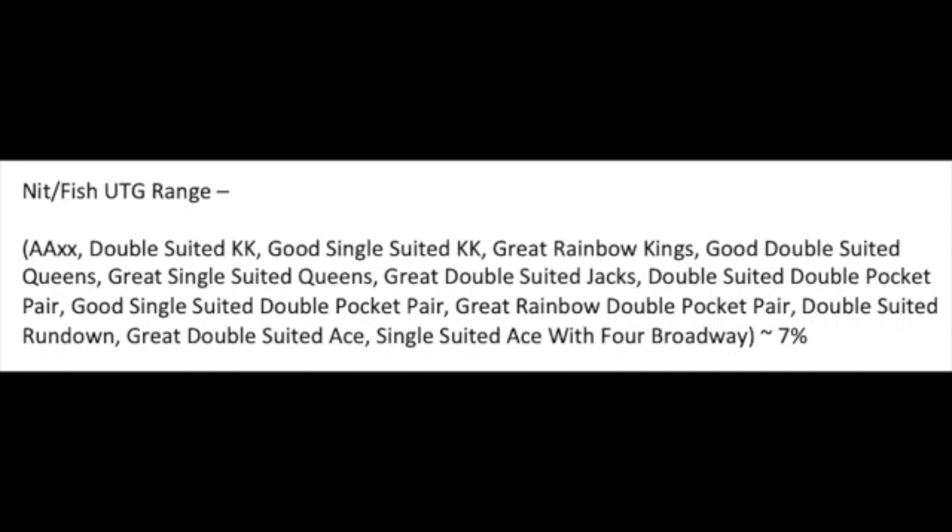I constructed a nit-slash-fish range from under the gun that emphasizes nuttiness — big pairs and suited aces — which is about 7% of hands. A whopping more than a third of which, because remember you get dealt ace-ace-x-x 2.5% of the time, should be pocket aces. King-king 7-5 single suited would be a fold, and so would queen-jack 10-10 double suited.